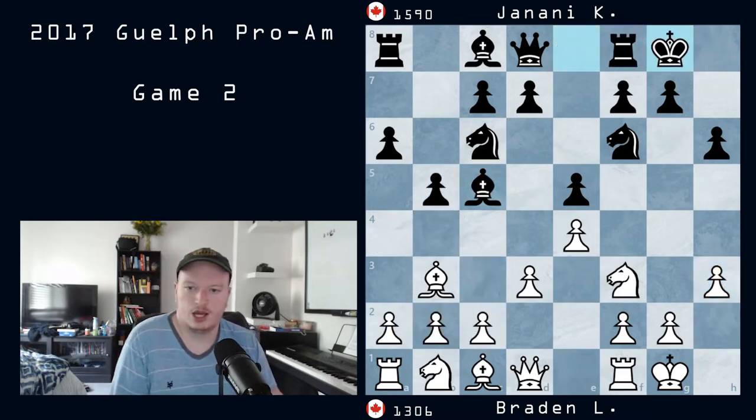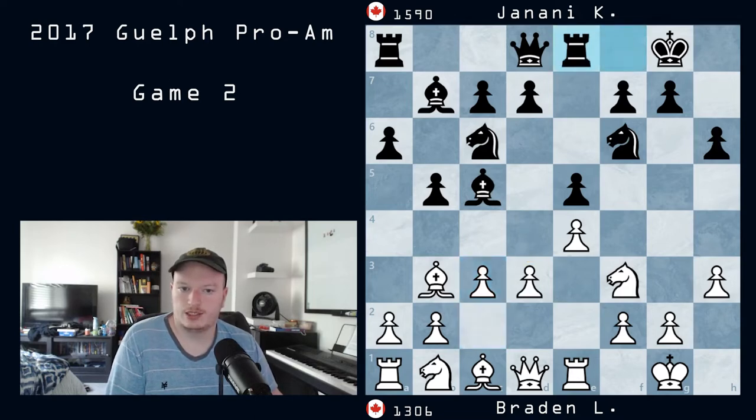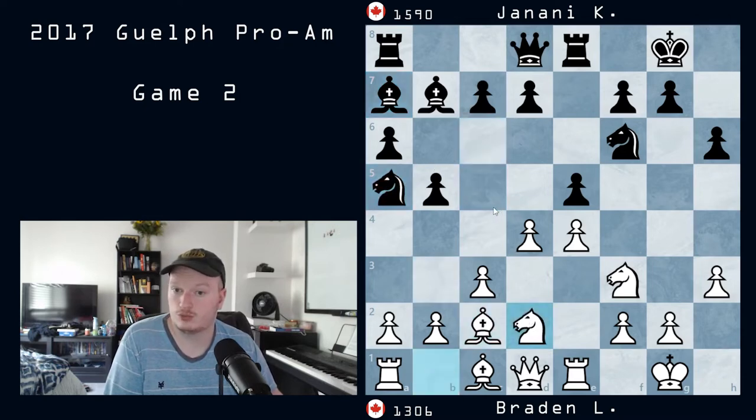Bishop c5. I played h3 instead, which is fine — this is just a normal position. Rook e1, bishop to b7, and now c3. After c3, we can see what the idea is — it's playing d4. My opponent played rook e8, and I ended up playing d4, which I think wasn't necessarily the correct move. The reason is because of what happens with essentially the d pawn and the e pawn.